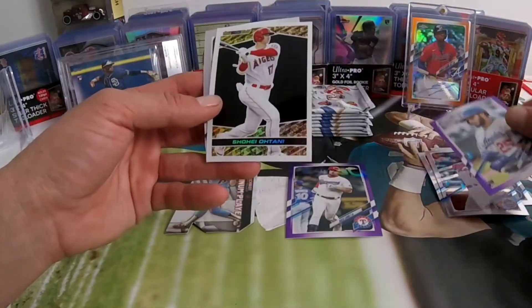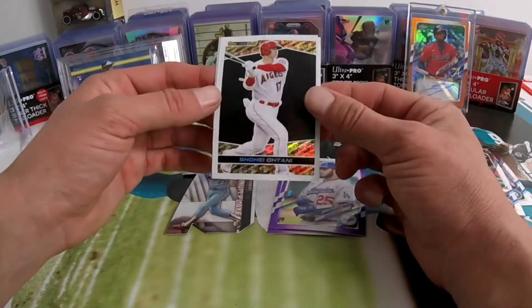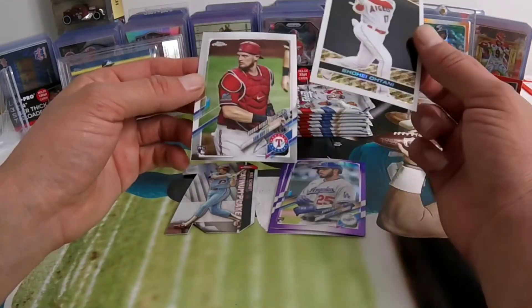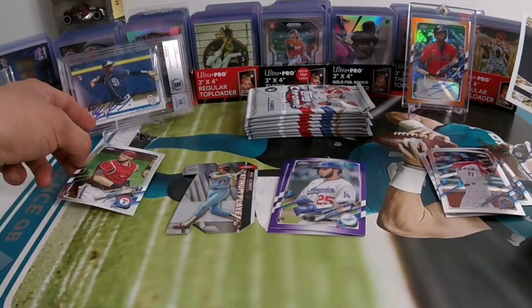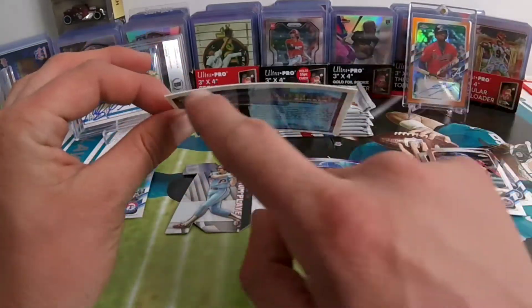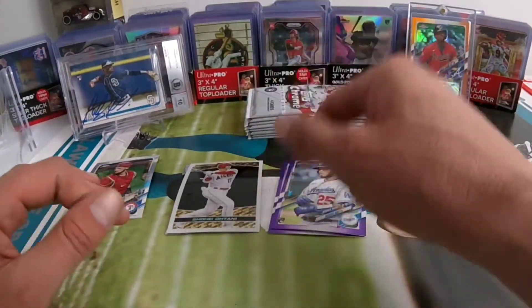We might have something here — I think we have Kevin Pillar, and then we have an Ohtani Topps Black Gold! We have a Kyber Reese on the purple. Got too excited with the white outline, but it's a nice Ohtani on the Black Gold. And this is a nicely off-centered Sam Huff rookie card — these are kind of warped, you can see the bend on these.